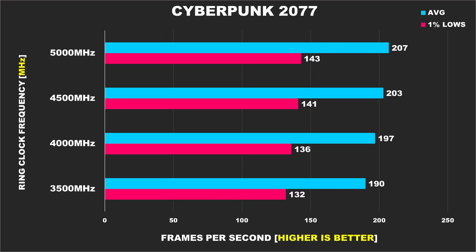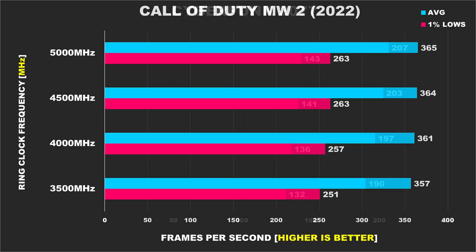Cyberpunk 2077 shows good scaling throughout. Between our fastest config and the slowest one, the average FPS improves by 9% and 8% for the 1% lows.